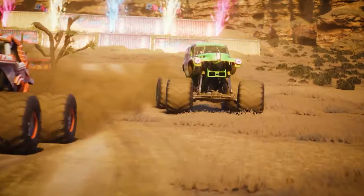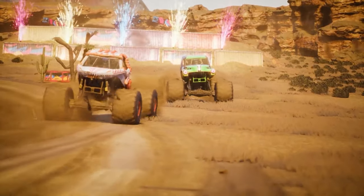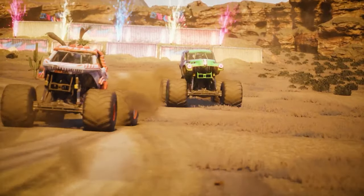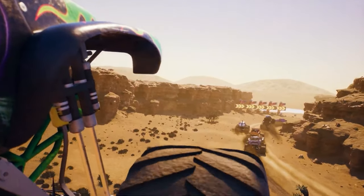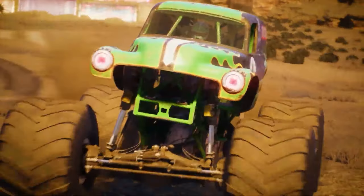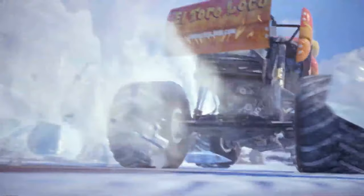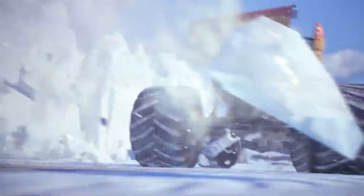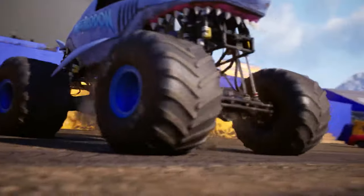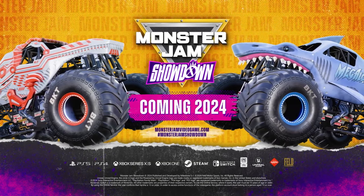Then we cut to Zombie and El Toro Loco duking it out in the ice canyon race, followed by a quick cinematic shot of Gravedigger coming off of a jump. It seems like this shot feels like the camera zooming in on your truck after you cross the finish line — maybe I'm wrong, maybe it's just something they arranged for the trailer. Back to the ice canyon, the damage to El Toro Loco looks very much like the damage you'd get in Steel Titans. Back to Megalodon, who finishes his freestyle with a jump cut straight to the title screen with 'Coming 2024' displayed front and center.